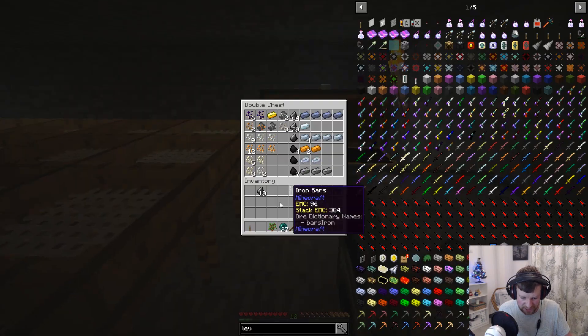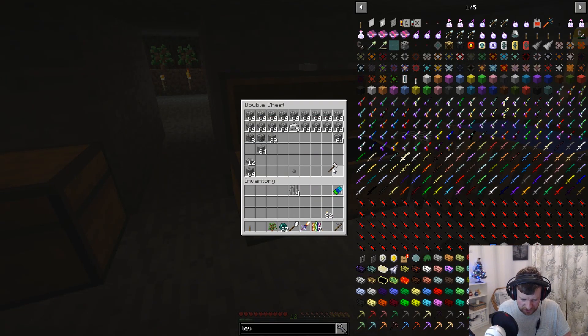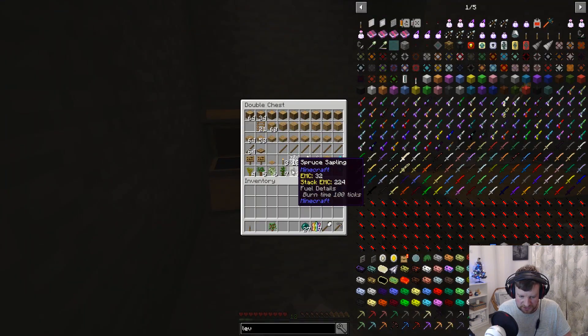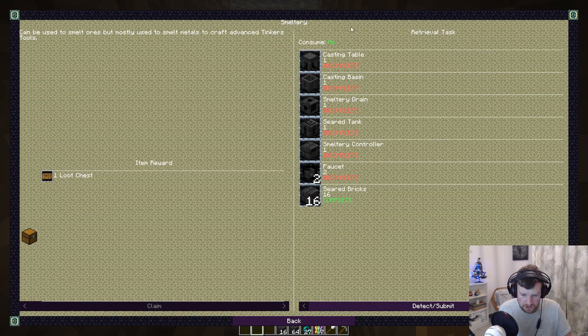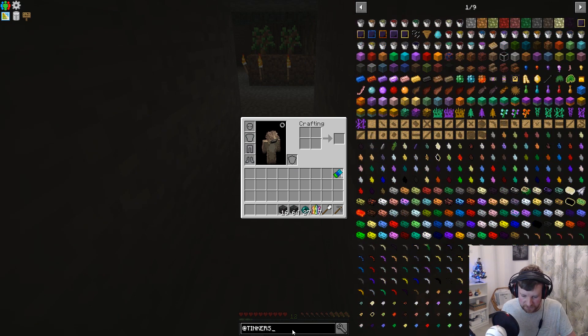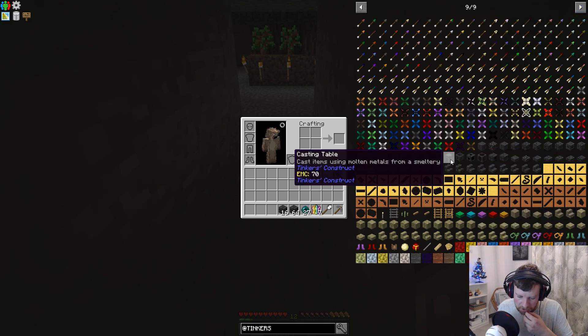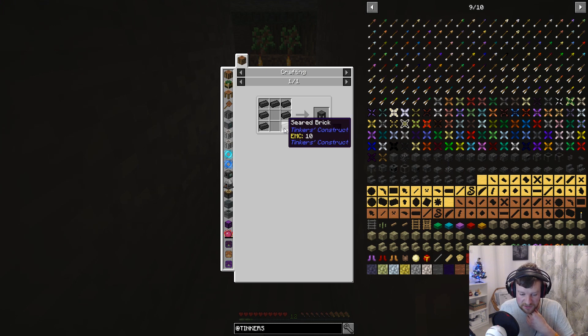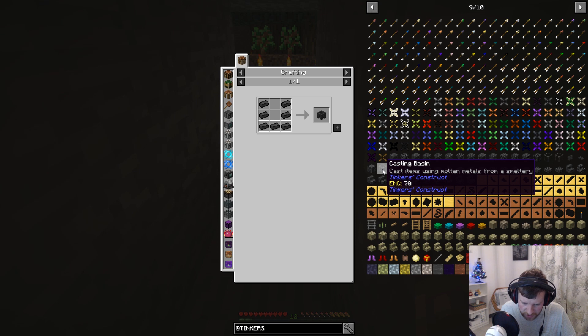Next I just want to investigate the actual smeltery thing. I don't know what I'm going to need for this. I'm going to place all these bits here - I'll keep the talisman because that's handy, I might keep the builder's wand as well. Let's go and have a look at what we've got to do. I need a casting table. If I look at Tinkers it should pop up with all these bits. This is all of it. A casting table - ah I shouldn't have turned them all into bricks!